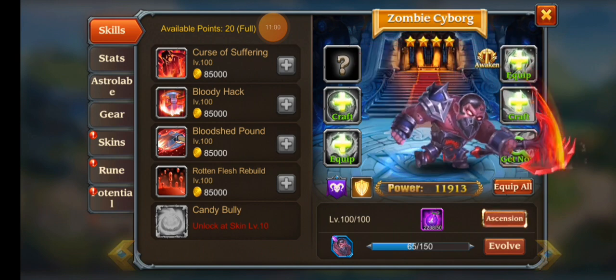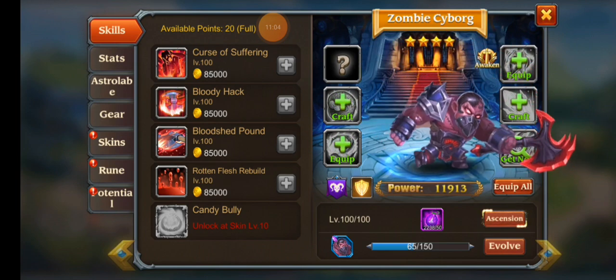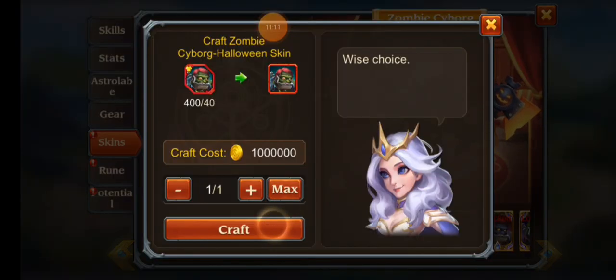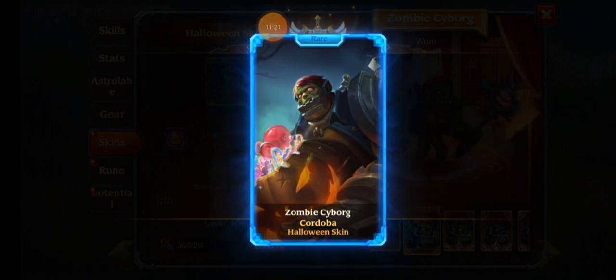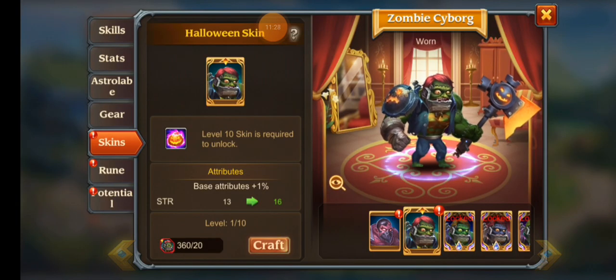I actually have to go to the Grand Arena shop and spend all the coins I've been saving so I can get his fragments — he's almost there. I'm hoping they give Zombie Cyborg an artifact soon because he could definitely use it. Any artifact would make him very good. If he gets immunity when he's low, that'd be kind of crazy, or even if he restores HP when he's low — that's also very good. A lot of potential with him because he can do a lot of damage. Let's just finish out the skin.